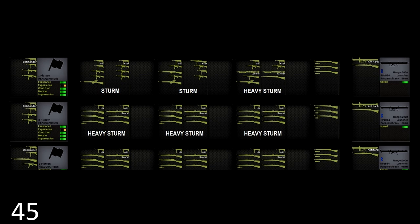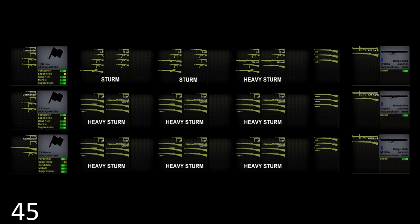The second and third platoons have also been tweaked — they've picked up the rifle grenade team, and the rifle squads have been somewhat confusingly renamed heavy Sturm squads. These are not organised the same way as the heavy Sturm squad in the first platoon; they are just grenadier squads with one less man, for a total of eight. The assistant squad leader has picked up an MP40, but apart from the squad leader and the machine gunner, everybody else seems to be carrying the old Kar 98K — probably the result of concentrating all the MP44s and G43s in the Sturm platoon.